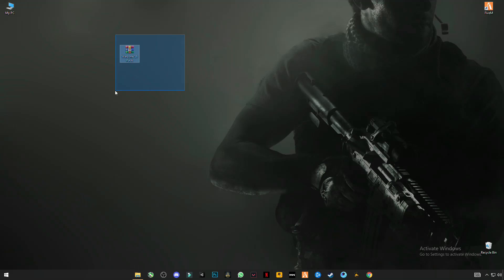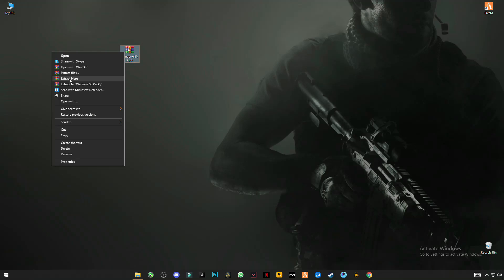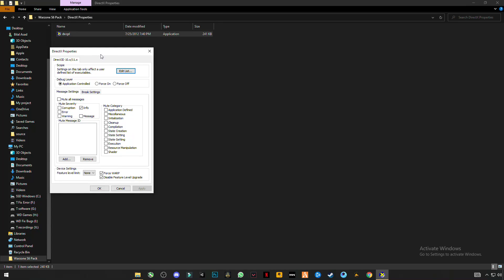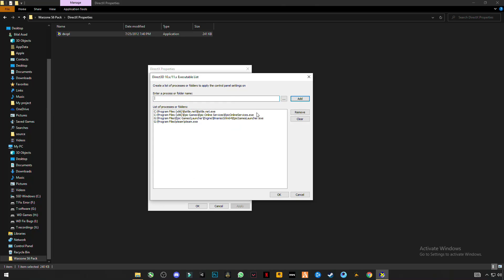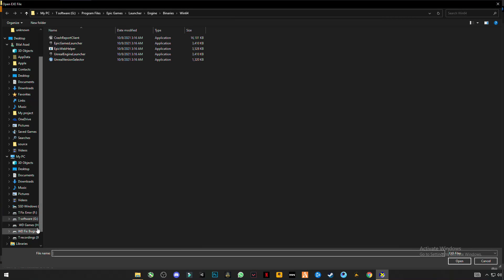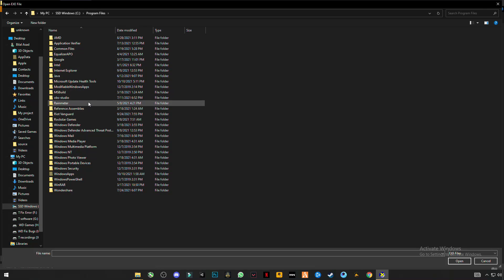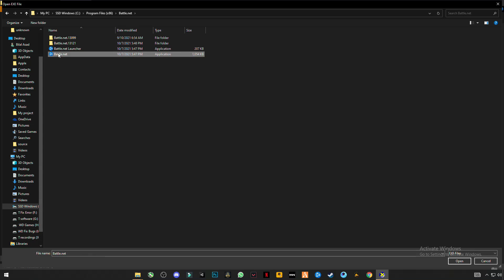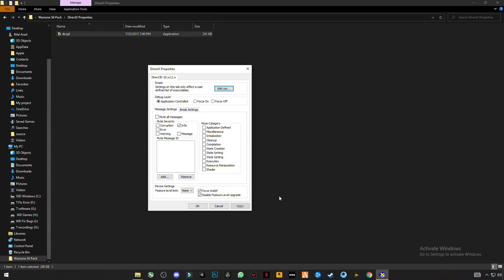The next step is to download this Warzone Season 6 pack — the link is given in the description. Just click the link and download the pack from the website. After downloading, right-click and click Extract Here. Open the extracted folder, open DirectX properties, click on Edit List, click the three dots, find your Battle.net install location, select the Battle.net application, click Open, then Add, then OK. Make sure you have checked the two boxes for WRP and Disable Feature Level Update, then click Apply and OK.